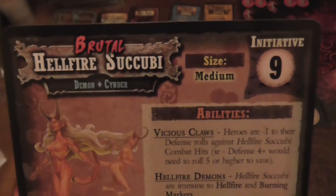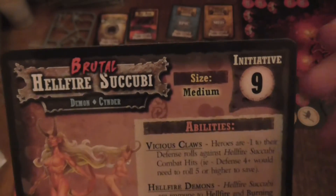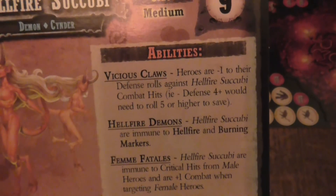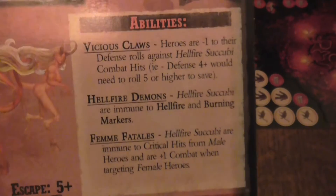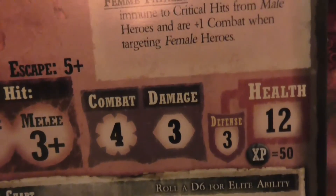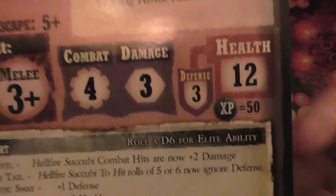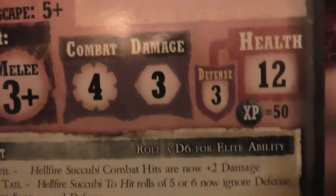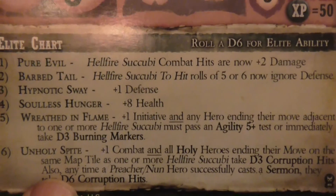Let's have a look at the brutal side. They get initiative of nine. Ferocious Claws: heroes are minus one to their defence rolls — same. Movement, escape, and melee are all the same. But their combat is now four, damage is three, defence is three. They have 12 health and are worth 50 XP each. Pure Evil is the same, Barb Tail is the same. Soulless Hunger gives them plus 20 health — that's scary as hell. Withering Flames and Unholy Spike are still the same.